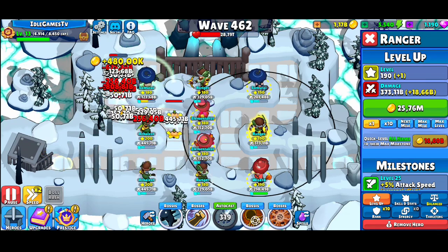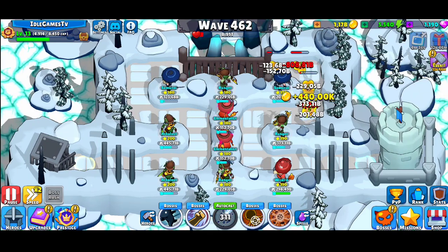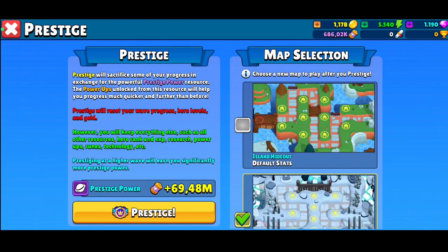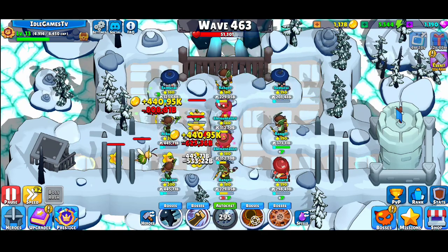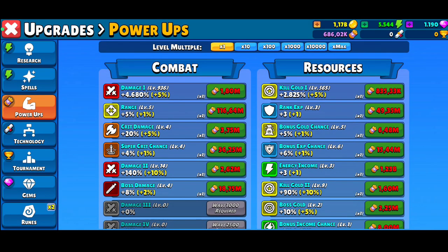Eventually you're going to get stuck, and at that point you're going to need to prestige — meaning you reset your game progress — in order to get points that you'll use to do more upgrades and power-ups, becoming stronger, getting more gold coins, and so on.